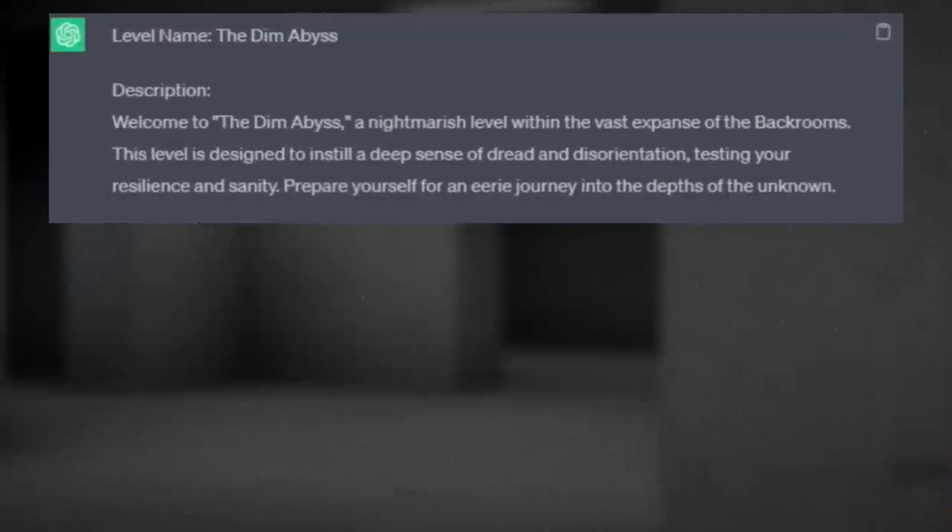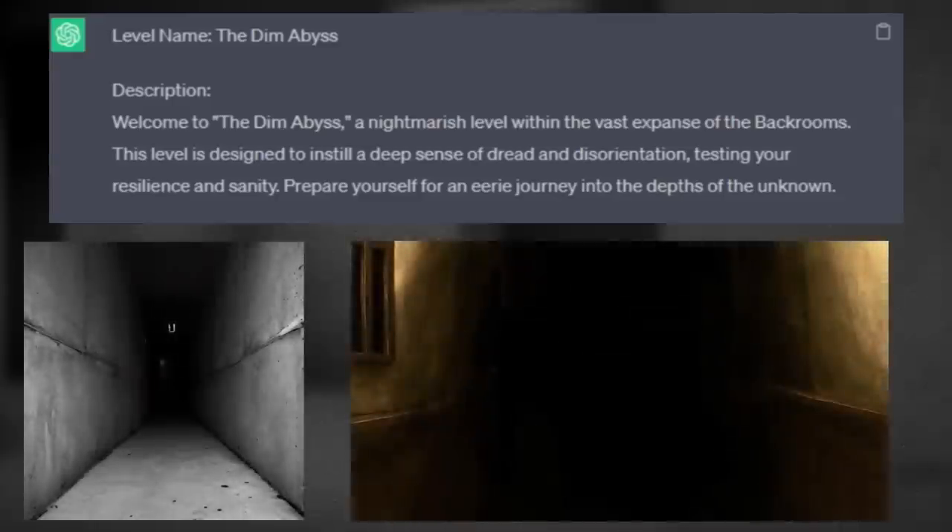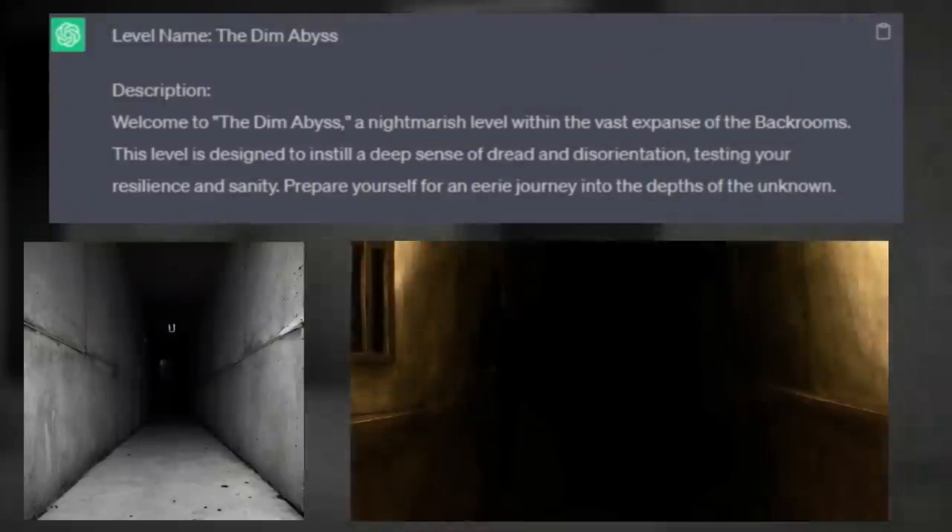Level name: The Dim Abyss. Description: Welcome to the Dim Abyss, a nightmarish level within the vast expanse of the Backrooms. The level is designed to instill a deep sense of dread and disorientation, testing your resilience and sanity. Prepare yourself for an eerie journey into the depths of the unknown.